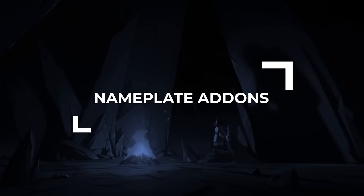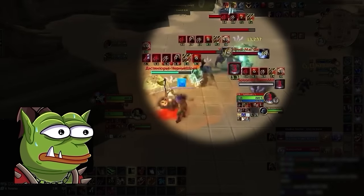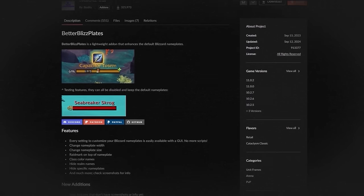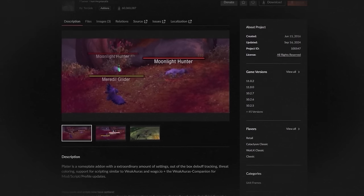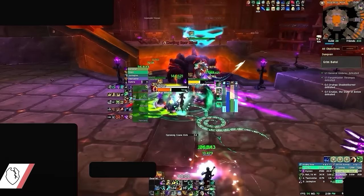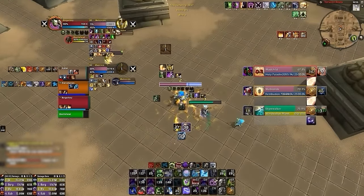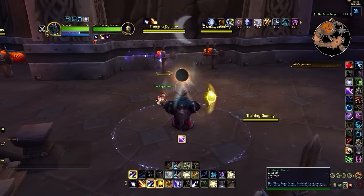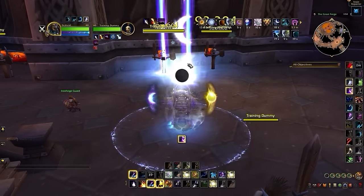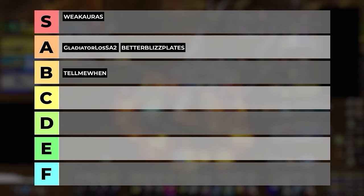Our next set of add-ons all center around nameplates, and there are honestly several options to choose from. You have to be careful because while nameplate add-ons can be helpful, they have the chance to create a lot of clutter if you don't set them up properly. Right now the PvP standard is Better Blizz Plates, which we configured as one of our premium profiles specifically to reduce clutter and increase awareness. There are also a lot of players who enjoy Plater, which is the standard for PvE since it has a lot of mods useful for raids and mythic dungeons. Nameplate add-ons have the potential to be really strong, especially when you filter out certain debuffs or split up information into different rows. Since nameplate add-ons like Better Blizz Plates can add more visual clarity and improve gameplay overall, they will be going in the A tier.